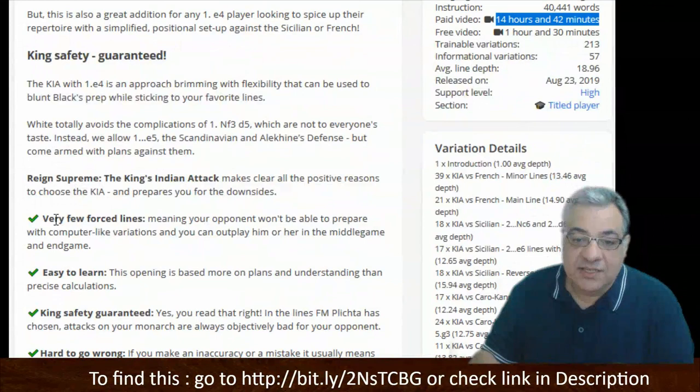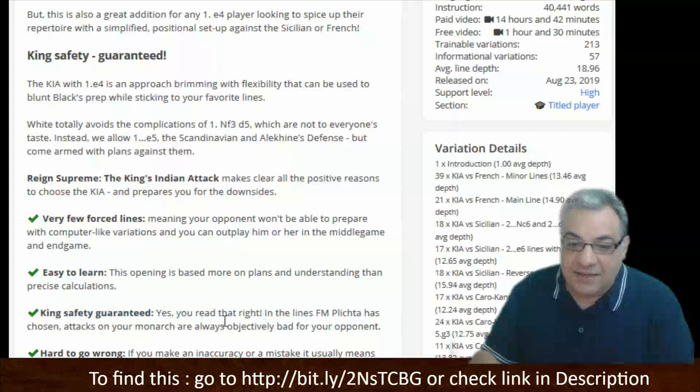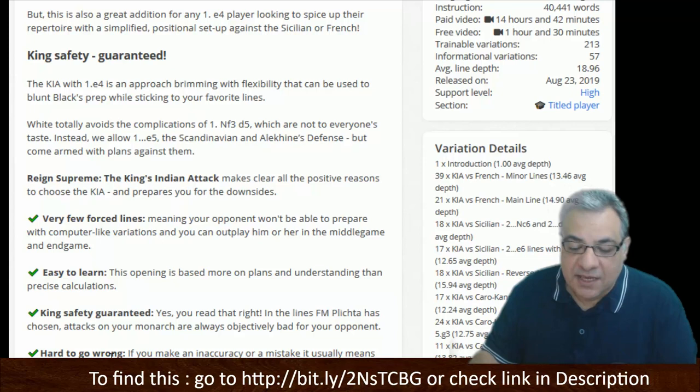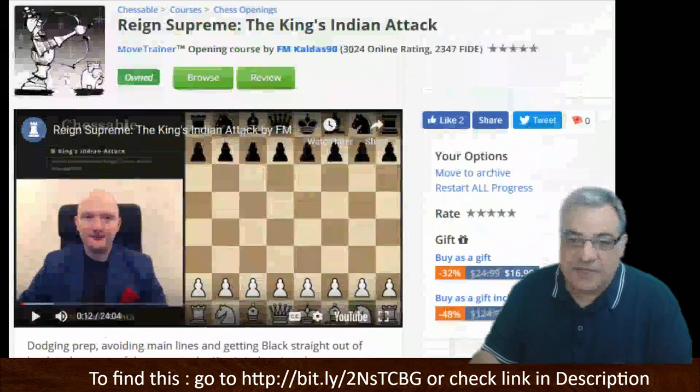The key things about this King's Indian Attack: very few forced lines, so your opponents won't be able to prepare with computer-like variations. Easy to learn — more based on plans and understanding. King safety is guaranteed: when you fianchetto, your king is more solid and it's harder to go wrong, which is very important, especially at faster time controls.